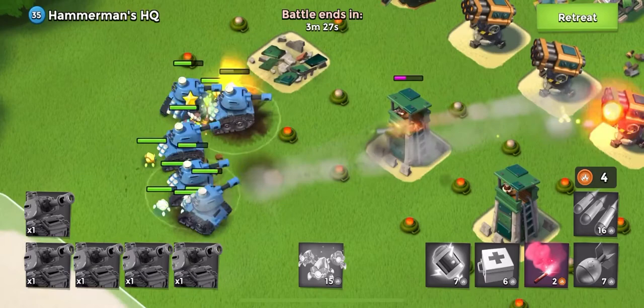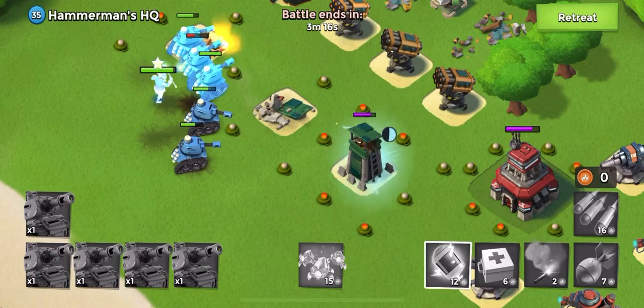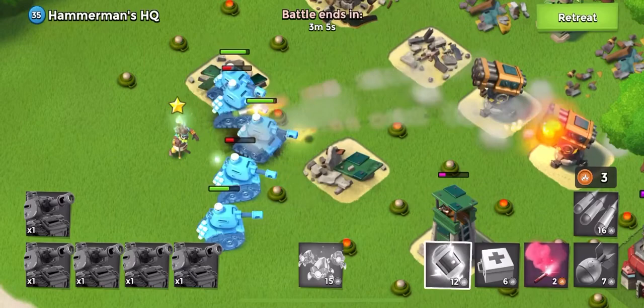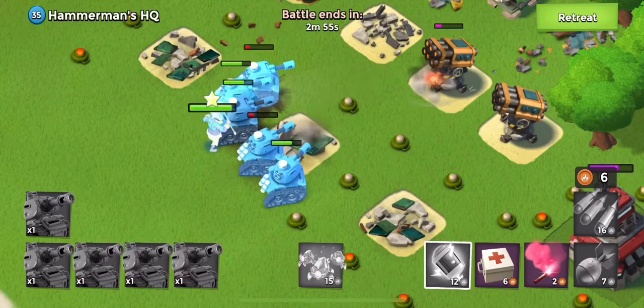Here we go. We take out another sniper tower. The sniper towers are honestly really deadly towards our tanks. We're going to put a shock bomb there — shock bomb 2 rocket launchers and a sniper tower. We lost the crystal critters but that's okay. Hopefully we can destroy this. I care more about the sniper tower than the rockets — it's the sniper tower that's going to do all the damage. But as you can see they have 2 cannons and 2 flamethrowers.